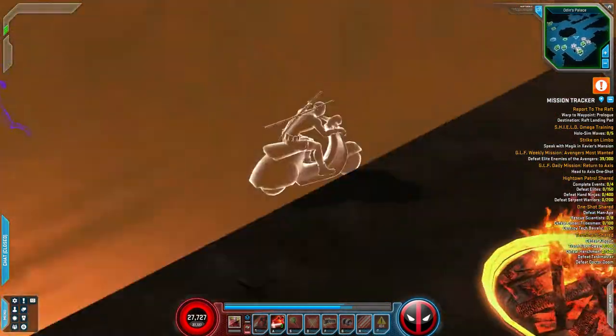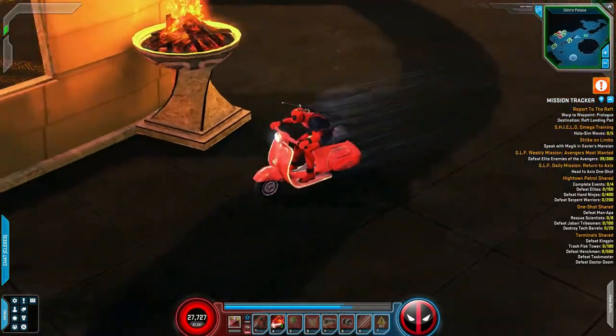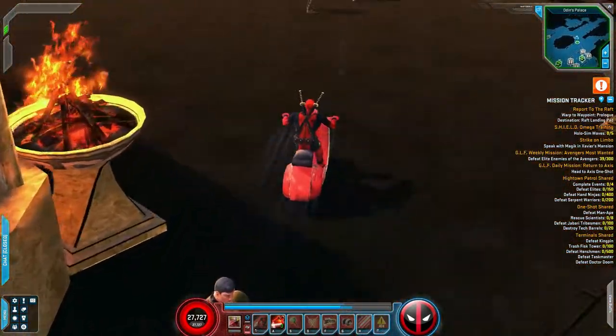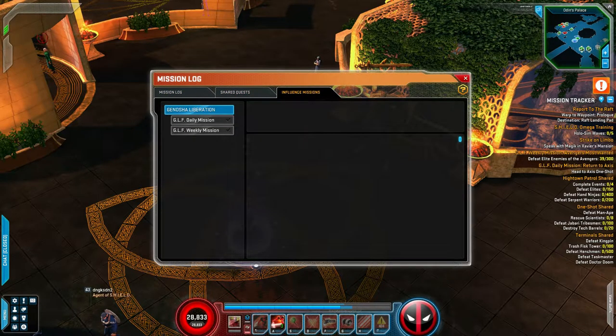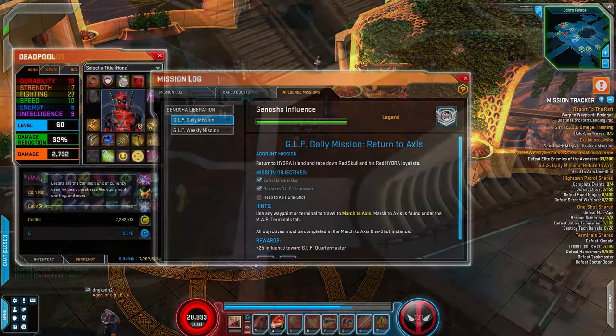Hey guys. A lot of new players are hitting level 60 for the first time, and once you hit that max level you're not quite sure how to keep progressing your character — for example, endgame currencies, achievements, what you want to earn or work towards, and how to do that. In this video we're going to go through achievements, endgame currency, how to earn them, and what you can buy with those currencies to make your hero stronger.